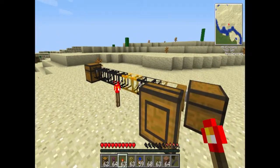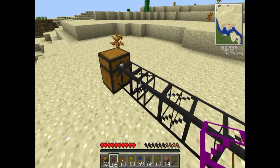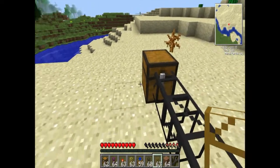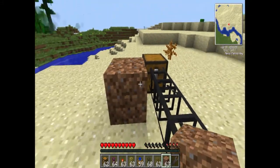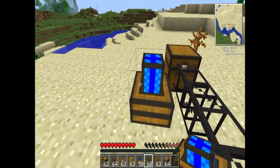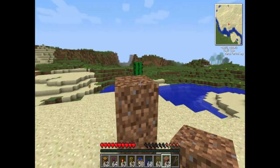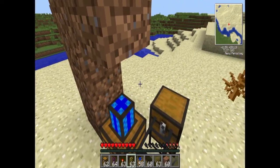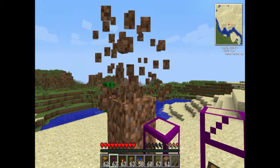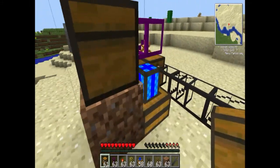What you have to do is use the obsidian pipe, which is basically an overflow protector. It would work like this: you need to have it raised up, otherwise items would just go in there directly. You want your engine underneath a bit. You can't put anything on top of the engine, so you have to make a little roof like that and put it right there so that way it actually works. Then you would put the chest right there.